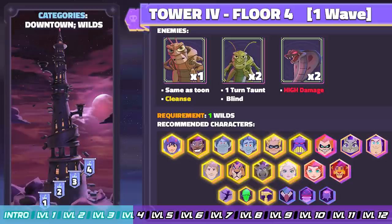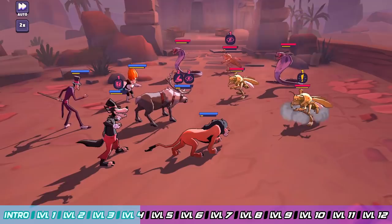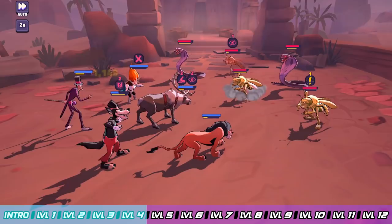Floor 4 is the first one where you need 2 wild characters. Before this you should not have been using more than 2 wilds for the early floors — now bring out the big guns, whether it's Finn and Kristoff or whoever. You're going to be taking on Hopper, 2 Grasshoppers, and Vicious Cobras. Hopper doesn't do too much so you can mostly ignore him — hyper focus the Vicious Cobras as they're laying out the bigger damage. Focus the cobras, then move to Hopper, wipe out the Grasshoppers, and let's get to Floor 5.